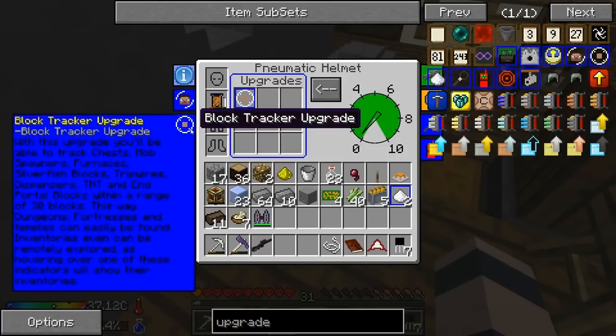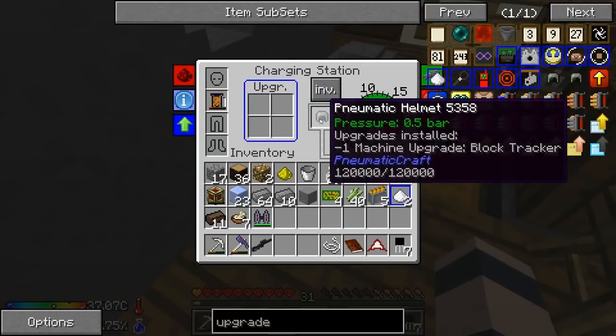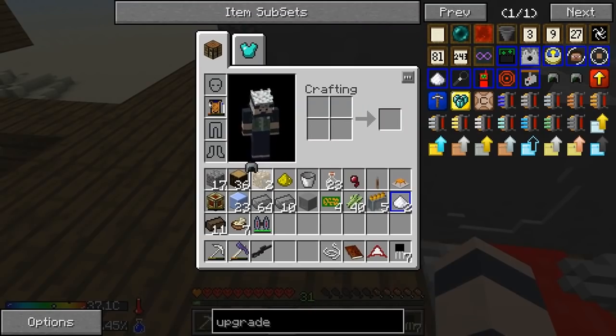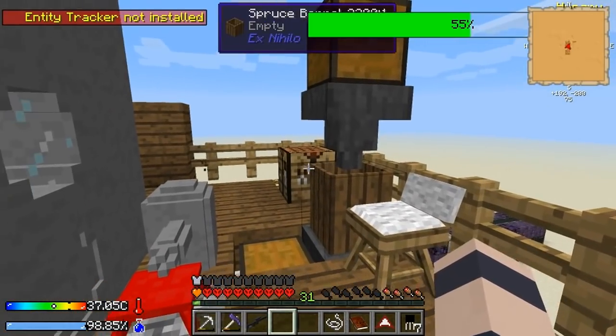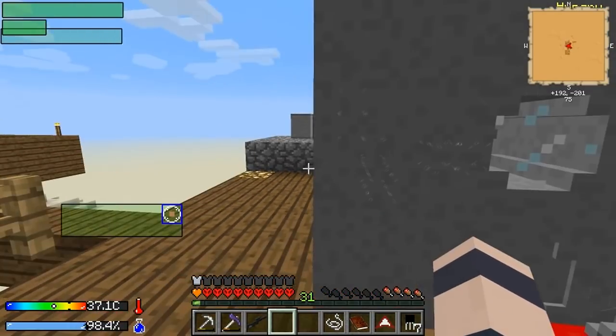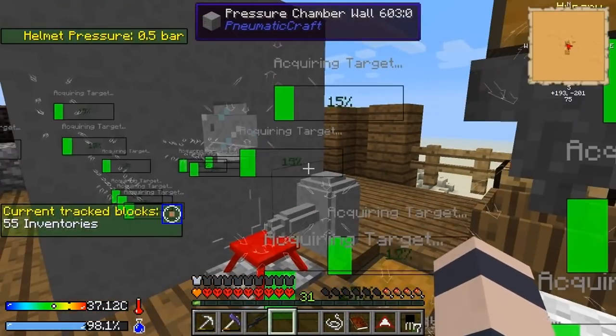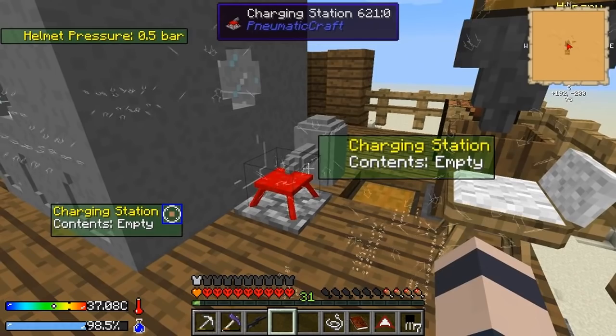You can track chests, mob spawners, furnaces, silverfish blocks, trip wires, dispensers, TNT, and portal blocks within a range of 30 blocks. That is going to be insane if we use it at the city. I did not know it had sound. It's like I'm Iron Man. It's probably a little bit too overloaded at my base here because I got so many things, but at the city this is going to be amazing.